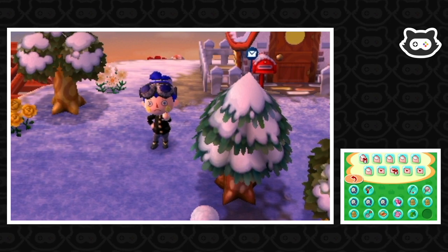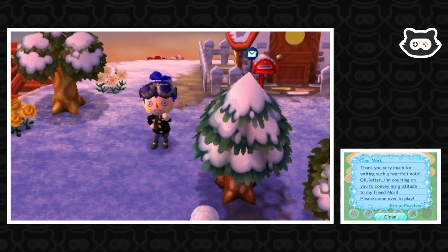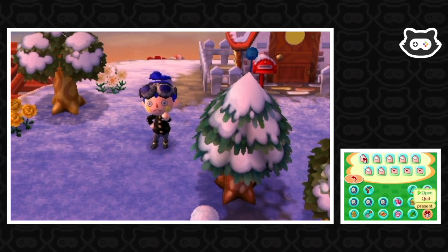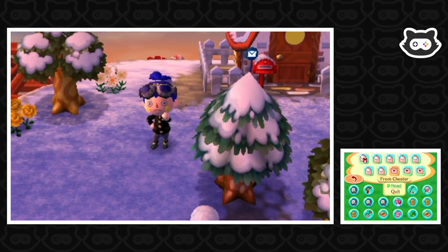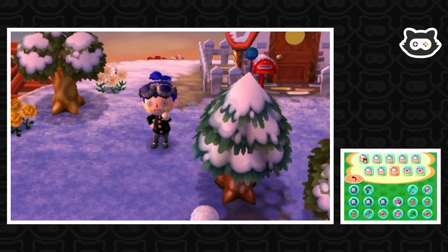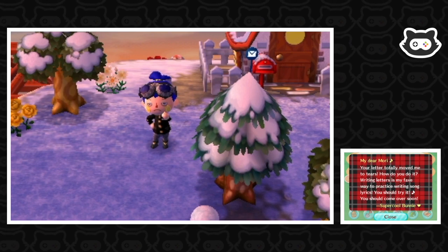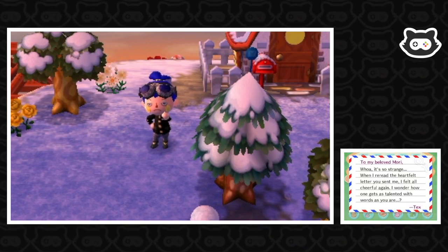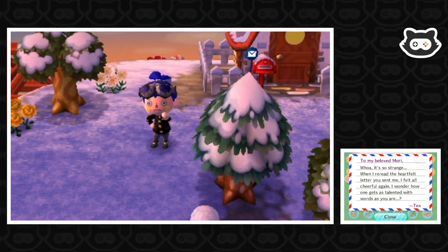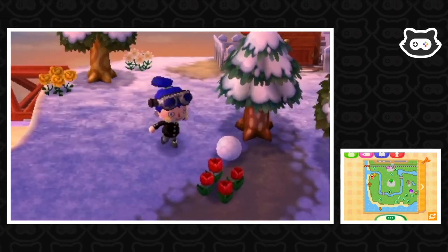A pepper mill - oh, Peaches didn't like the peaches! 'Thank you very much for writing such a heartfelt note, please come over to play.' We might have a play date with Peaches! A present from Chester - a plank floor. Chester says: 'I've been carrying what you sent me around town and people are noticing - please don't tell anyone it was a present because I like the attention.' Bunny: 'Your letters totally moved me to tears! Writing letters is my favorite way to practice writing song lyrics.' Another villager: 'I reread the heartfelt letter you sent me and felt all cheerful again, I wonder how one gets as talented with words as you.'